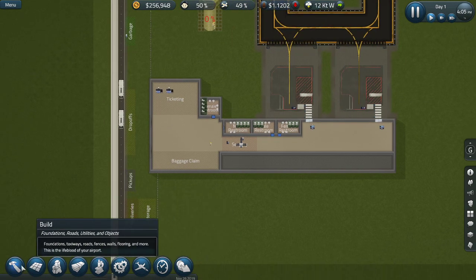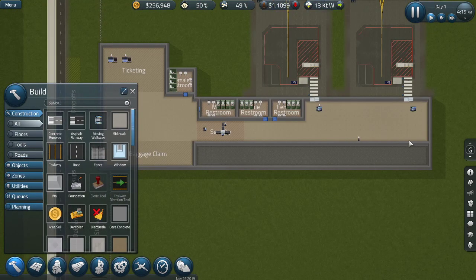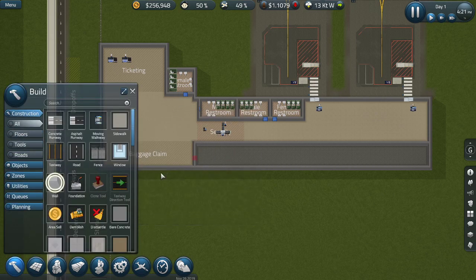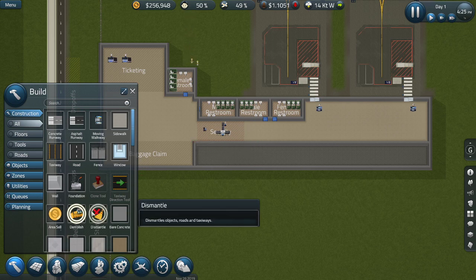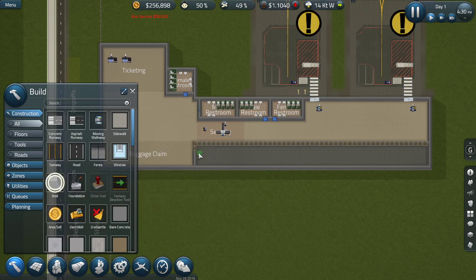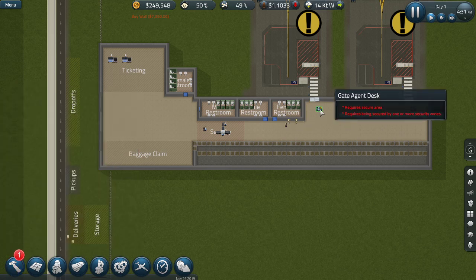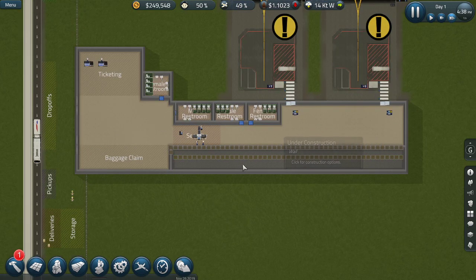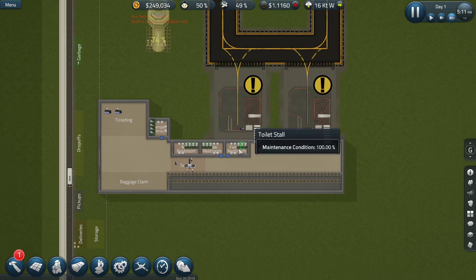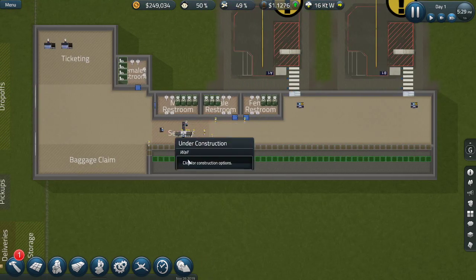Once that finishes we'll have more stuff happening. I want to expand this as well - I need some walls going in. Actually I'd like to demolish these walls. Dismantle objects - road, taxiway. I haven't played this in a while, that's the main problem. From here to that - that should be better. Keep going - the area isn't secure yet but we'll make it secure once this finishes. I'm going to go at three-times speed. Once the ATC tower's in we're just going to expand the security.